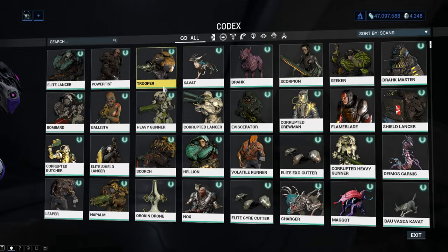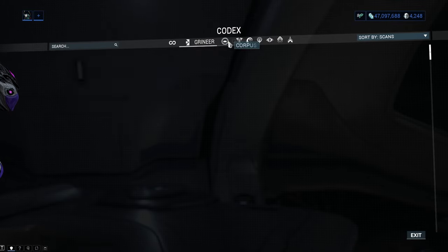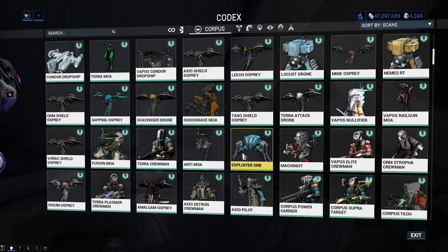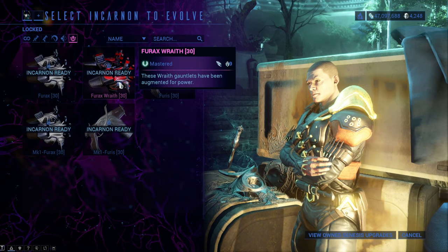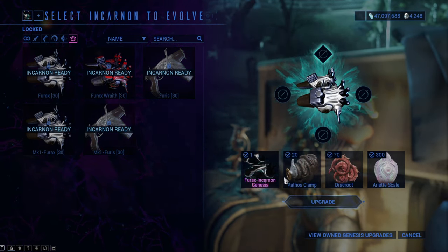So I started to experiment. First I looked at the enemies in the game and divided them into two groups: the ones with a visible head, and the ones with a head somewhere else or no head at all, by each faction. Before I continue, by 'heads' I mean where shots will fill up your incarnon weapons. Some places are weird and still fill it up.